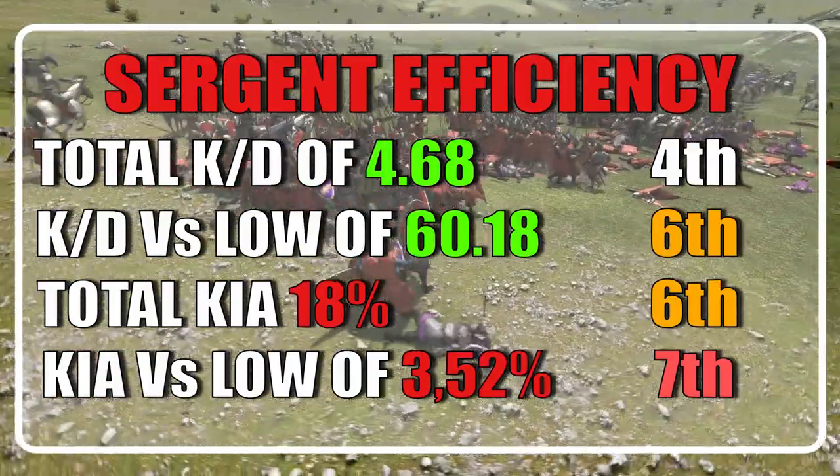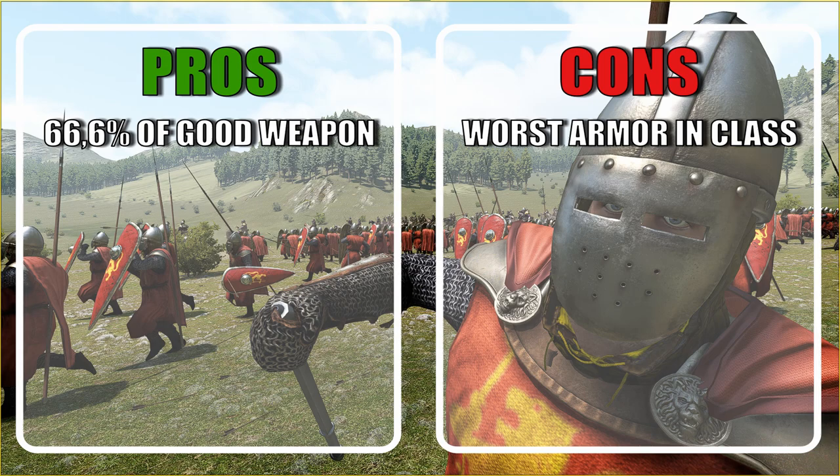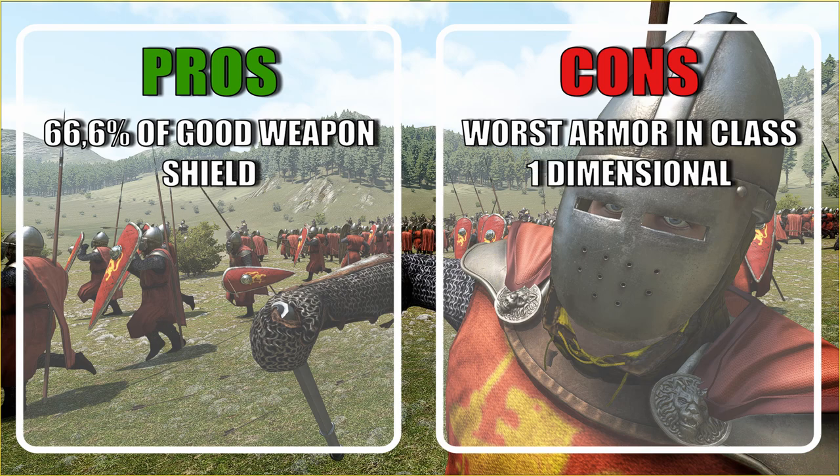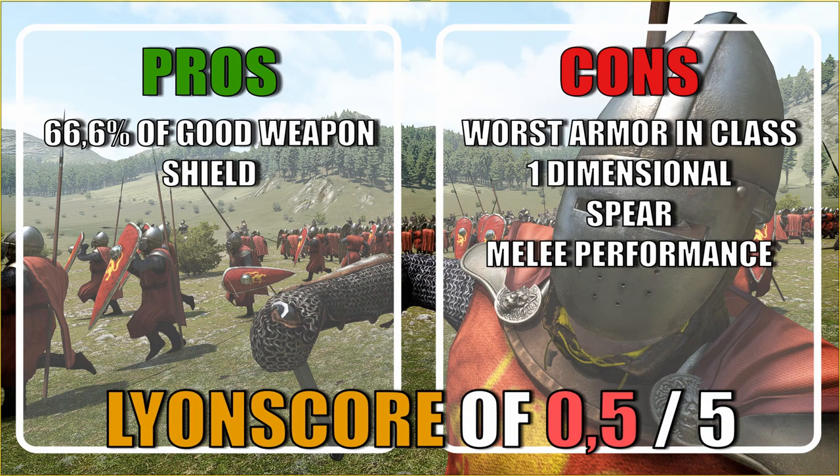This unit has the worst armor set out of all infantry units. Two out of three of their sidearms are good but one is not quite there. The shield is good and does its job well. They lack any versatile weapon like javelins or axes, making them very one-dimensional. Their spear is one of the worst for foot units and their melee performance overall is quite awful. I'll give this unit a 0.5 out of 5. If you're fine with dismounting cavalry to use as main infantry, there is close to no reason to bring these guys in the Vlandian army — and even less reason to seek them for a composite one. Still, a more valuable option than the Vanguards or the Vulgers for 1.8.